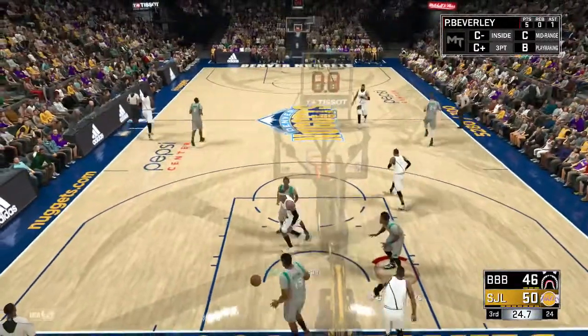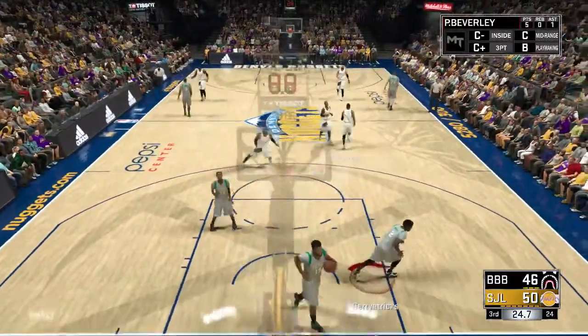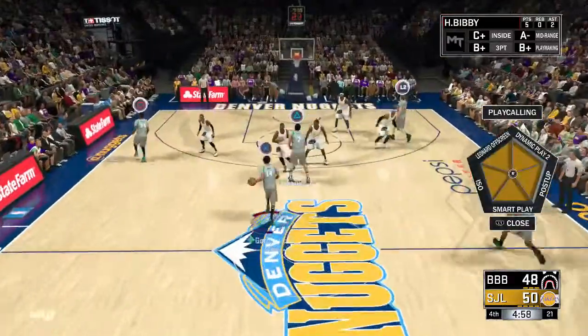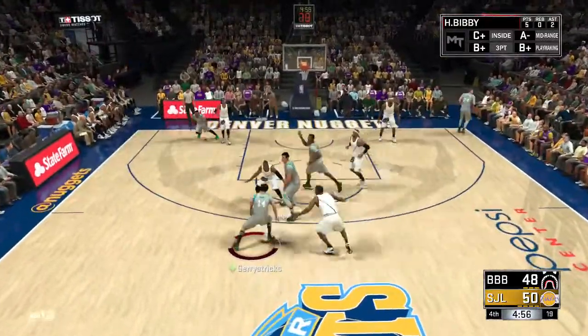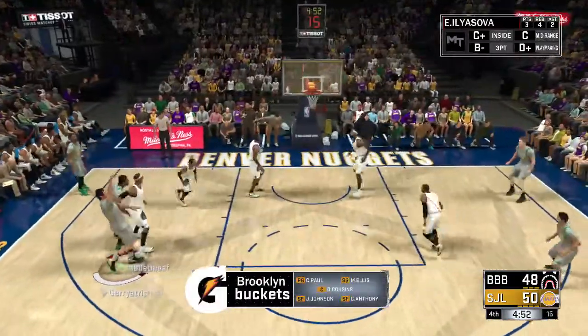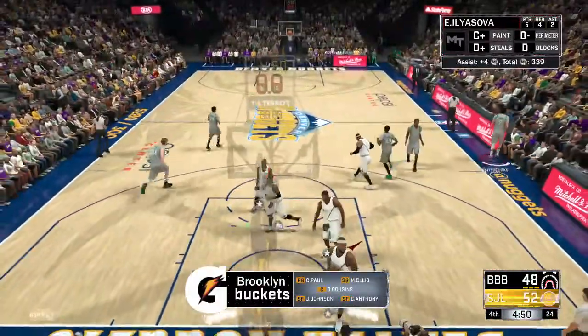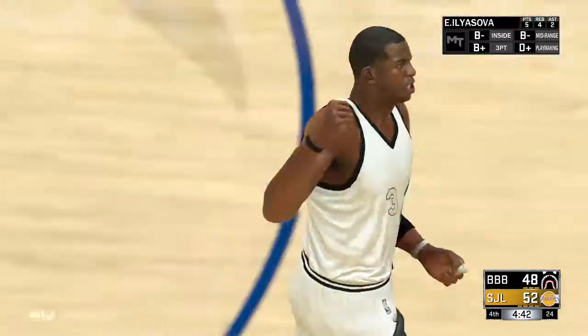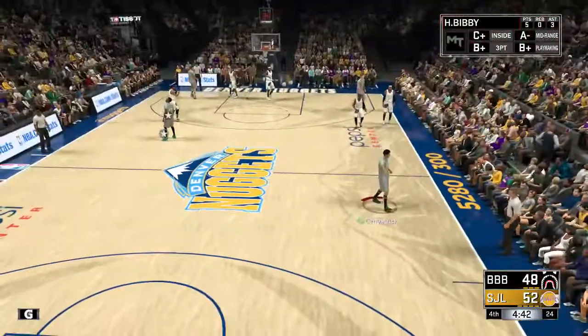Yes, I get the favor returned right back to me — Damien Lillard with the exact same dunk right on Alan Williams. Let's get Norman Powell involved like we have all game, it's been going well. Hit it, let's get it — four point game. Oh, that was a bad move. Yes, that's a charge! I don't know how that's a charge, but we like that a lot.